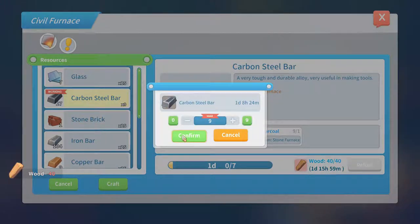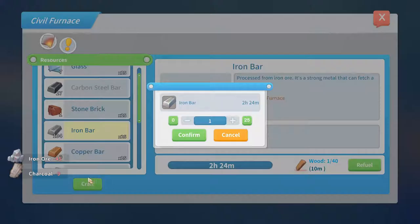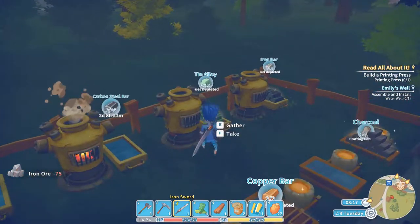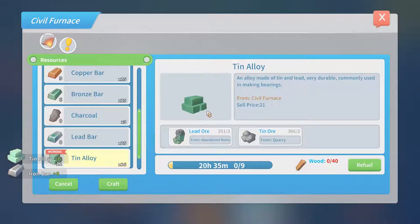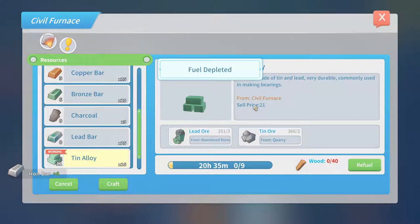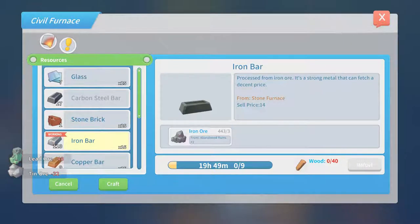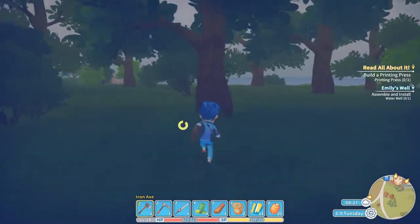So at the moment we are focusing on getting our resources up and running and getting a lot of resources stored, and also getting the right furnaces. Because at this stage I should only have had an industrial furnace and as you guys have already seen I don't have that one yet, so that's kind of a problem because I can't do some quests without the right furnace.